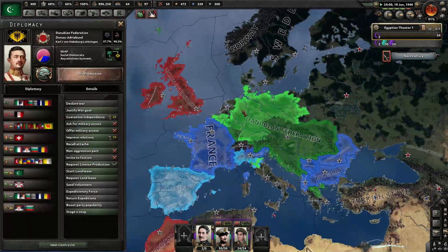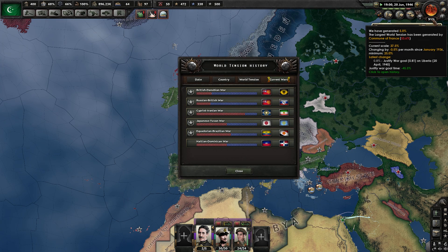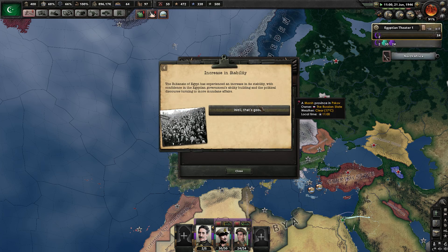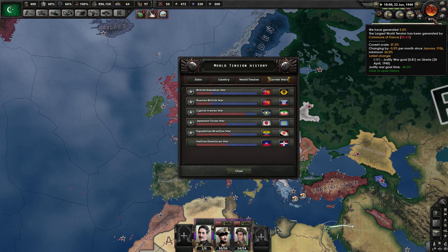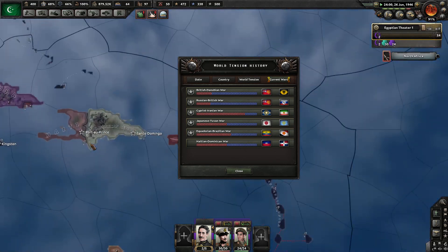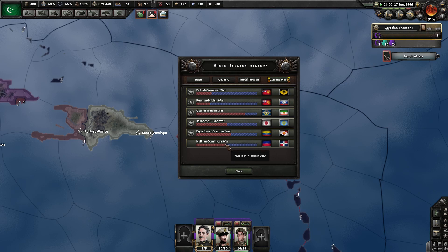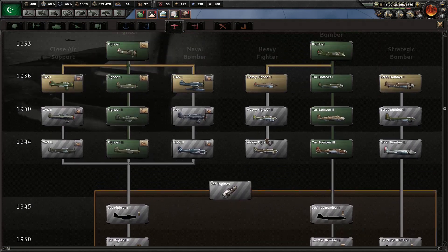You are still not doing anything right now. Wait — the world tension has actually dropped below 100? That's just weird. There's nothing going on in the world, so the tension is actually dropping? Really? That's just weird. So Haiti and the Dominican Republic are still fighting, but they haven't finished this war. They've been at war for like years, but nothing's happening. That's strange.